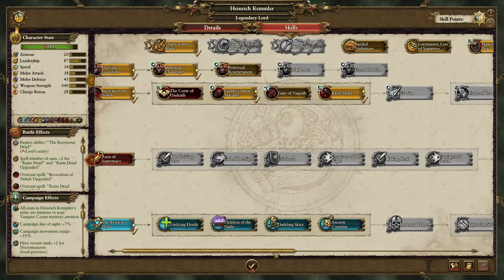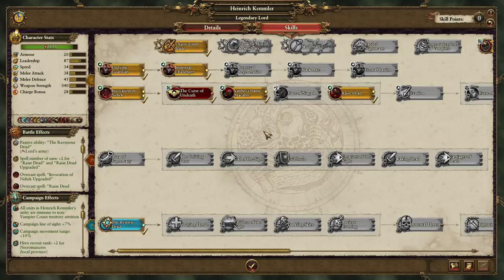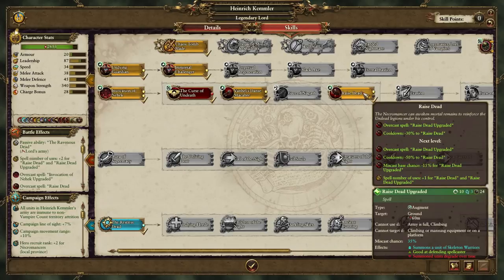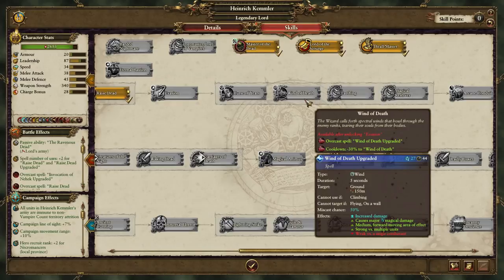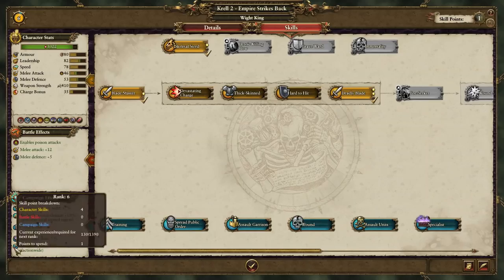We're going to give Heinrich the Curse of Undeath. I'd like Van Hull's Dance Macabre because it's a good spell when you have the Winds of Magic, and then we can get Evasion and then Wind of Death - which is an absolutely devastating spell when used in the right place, it can just wipe out an enemy army. So I think that's what we're going to do.